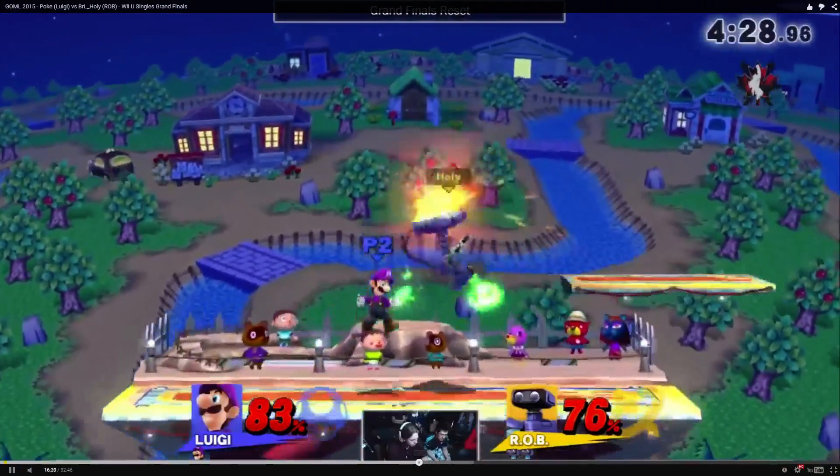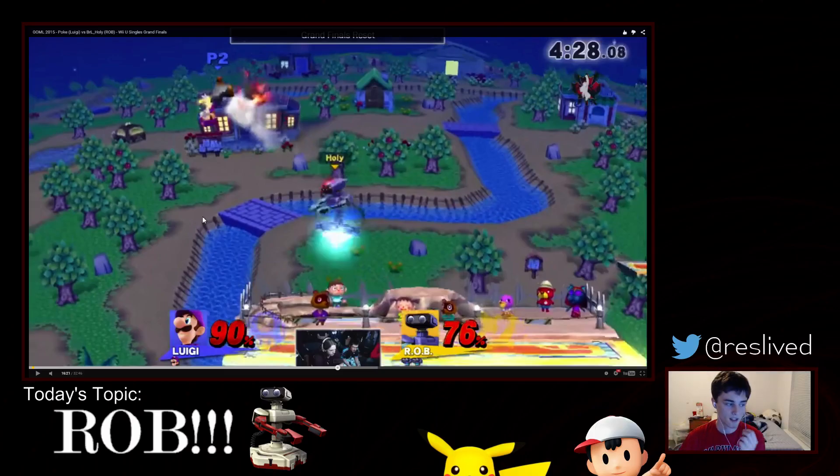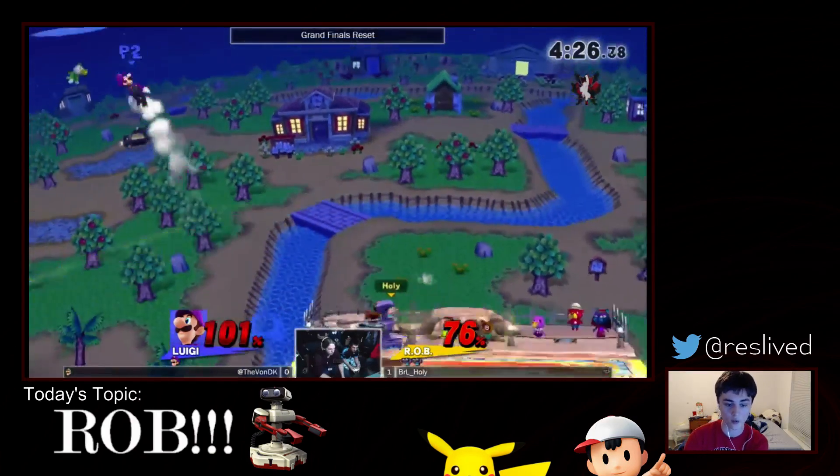It gets punished only because Poke picks the one option that can beat that. The one thing that does really well against that down air/down smash edge guard is regular getup, which is near unpunishable for every character because there's only one frame of punishable lag. But Holy Nightmare can now start to read it — only regular getup shield beats out that down smash. So Holy can say: if I put out a down air and he does regular getup, I'll just run up and grab him. It's a really potent mix-up.